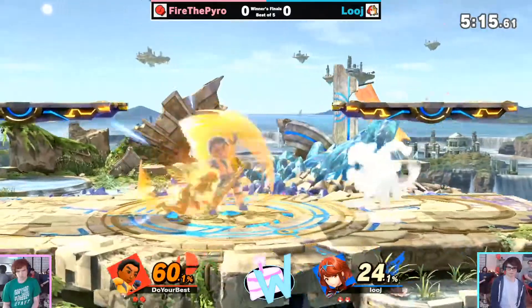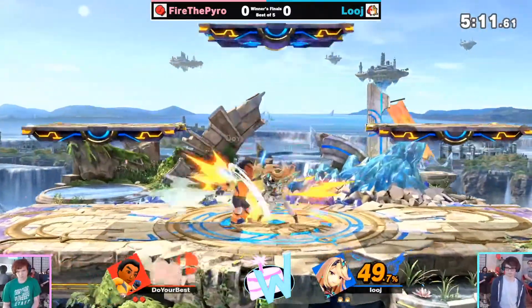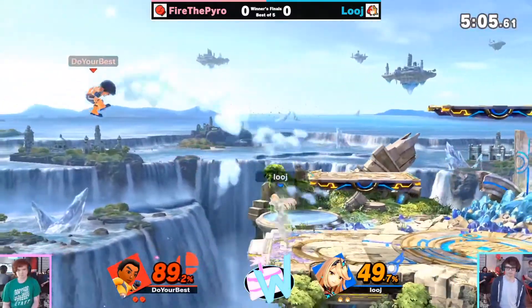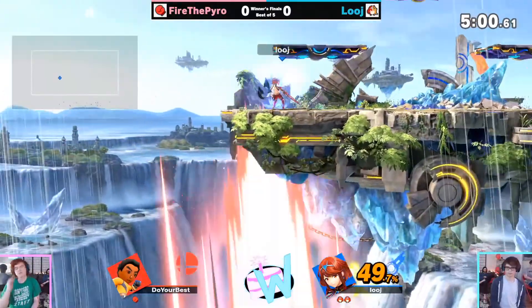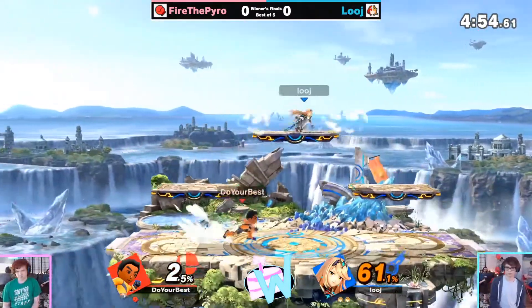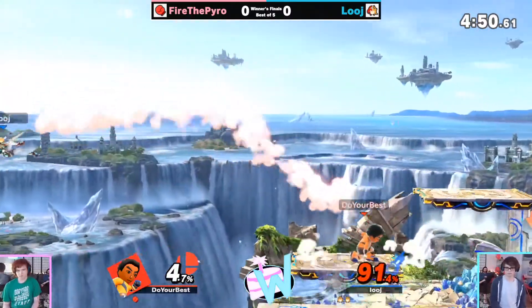FTP getting a bit of a combo advantage to start on his own, but nice switch to get out of there. Rapid jab to get as much percent as possible — able to get the down air, the nice port tilt that ends up straight back on stage. I don't think he had a jump right there, and that's just death. I believe FTP is actually holding the advantage now.